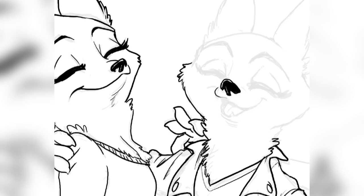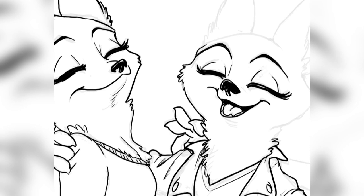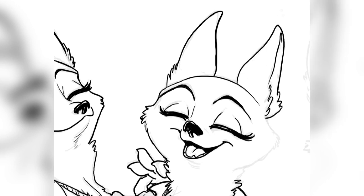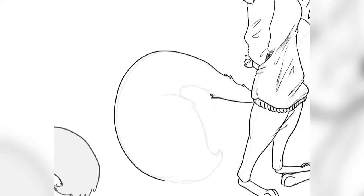Maybe something like: Judy simply didn't realize that Nick was attracted to her because foxes express their interests differently than bunnies do. And once I have this general script and idea ready, I start to plan out the pages — maybe not all the pages, only the most important moments. As I approach those pages, I plan out the in-between sections, and from that point it's just sketching and the actual drawing. Hope I could provide an answer to your question, Alec.